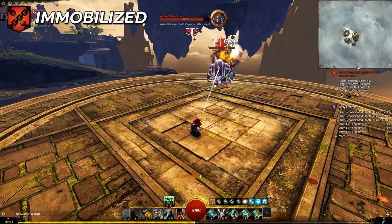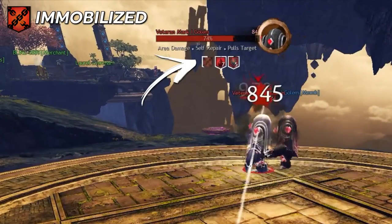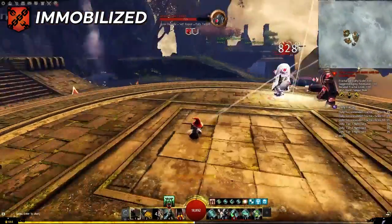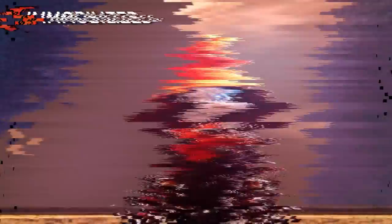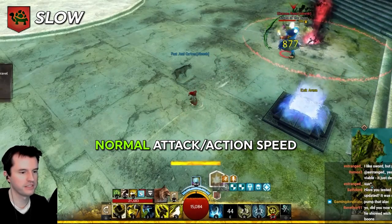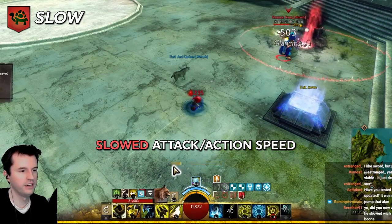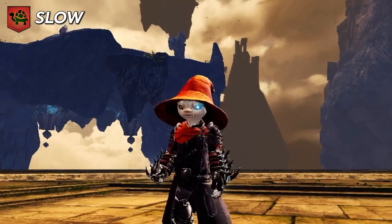Immobilized prevents you from moving your feet. Some shadowstep-type skills can still be used while immobilized, but depending on the skill, you may still be stuck to the ground after the teleport. It stacks in duration. Slow is basically the opposite of quickness — it reduces your animation speeds by 50%, and additionally your dodge and movement speed is also halved. Slow stacks in duration.